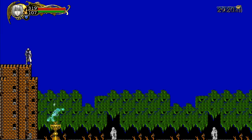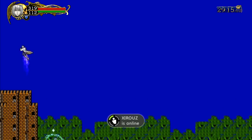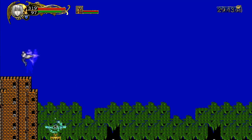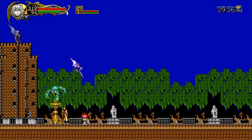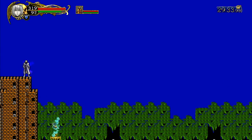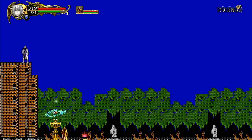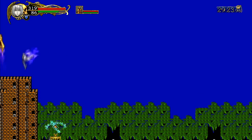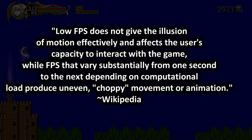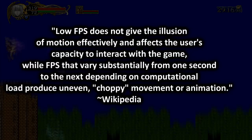The skip glitch is actually done due to the game's frame rates per second, which explains why this skip glitch is almost impossible to do on single player. Multiplayer, which has lag connections, has to render the movements and stages for all players, causing the frame rates per second to decrease. My hypothesis suggests that the reason why Soma gets drawn in towards the wall is because of the frame rates per second being so low — it is trying to find the place that Soma will land, causing Soma's animation to do abnormal actions. Quoting off of Wikipedia, low frame rates per second does not give the illusion of motion effectively and affects the user's capacity to interact with the game.